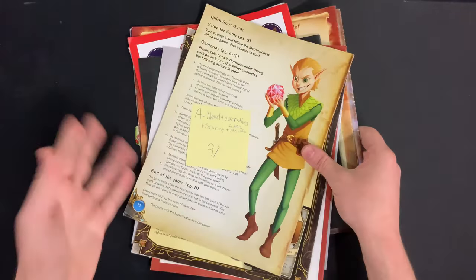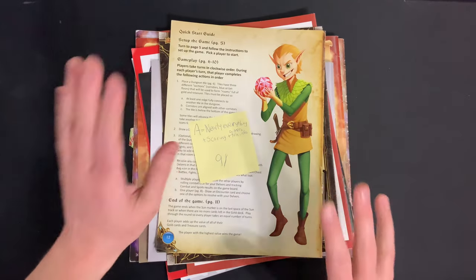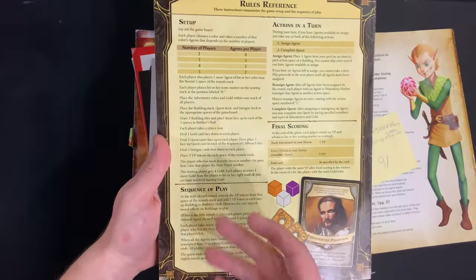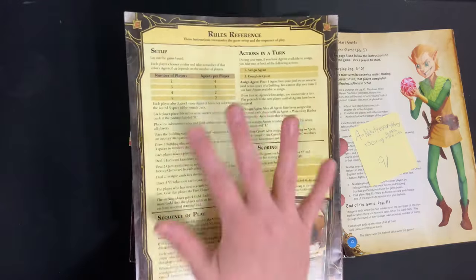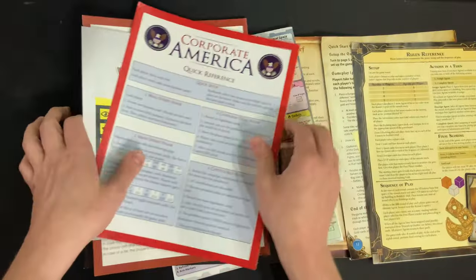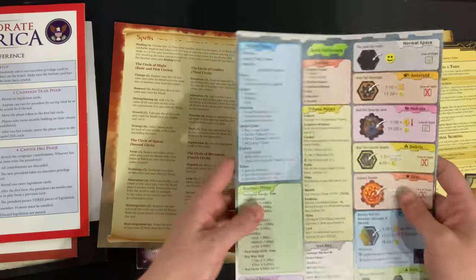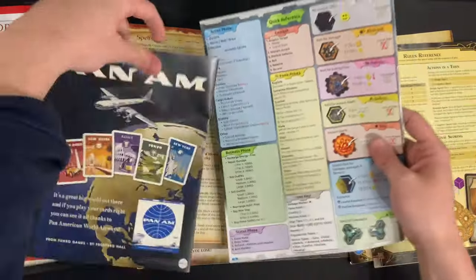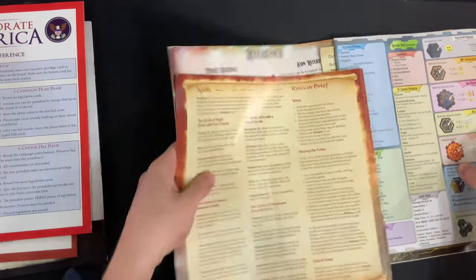Nine out of a hundred get an A for nearly everything plus scoring plus in-depth turn info. Look at this rules reference for Lords of Waterdeep — it has setup information, sequence of play, actions and turns, final scoring, and pictures of the different components in a scoring example. This is what every game company should aspire to. Look at the one for Zaya: Legends of the Drift System — look how much information was crammed in there versus some of the stuff we saw earlier, like just a picture of another one of their games. Which one do you think is going to hit the table more often? Obviously the information-dense one, because it'll be so much easier to run and navigate.